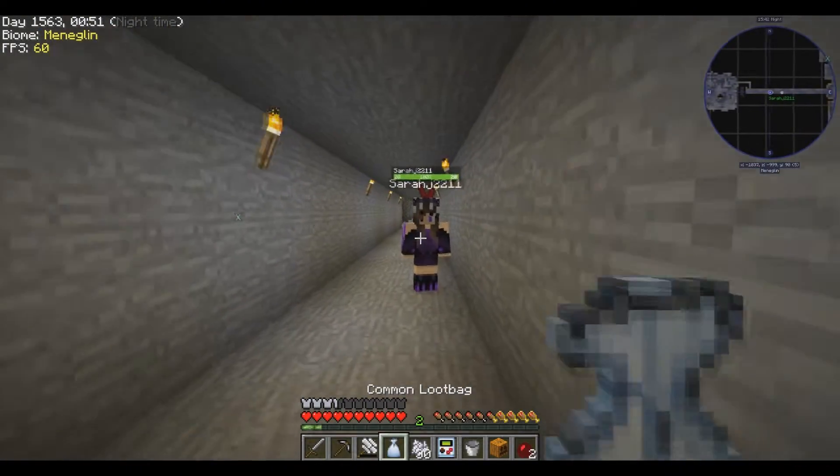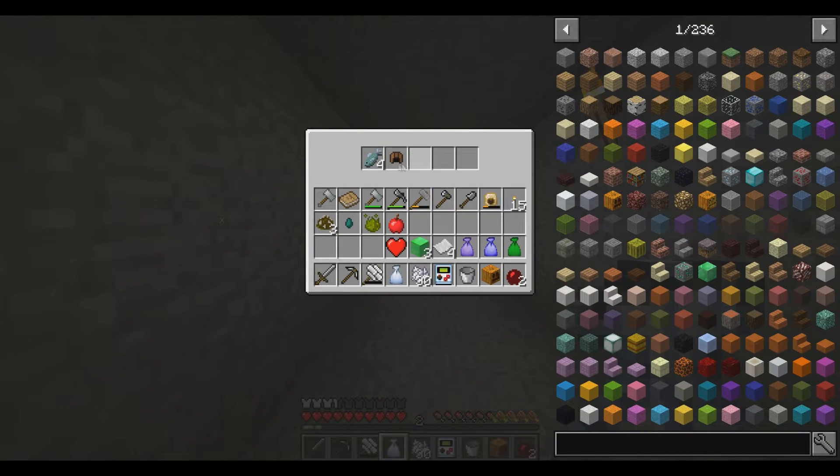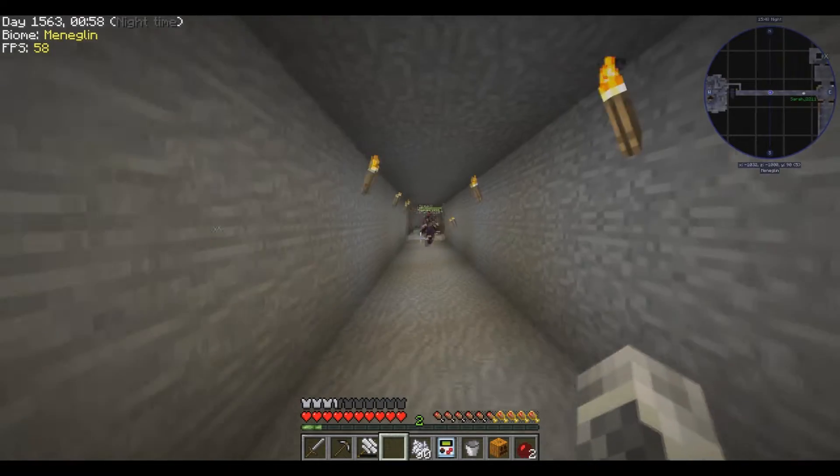I saved loot bags. Common gets paper, emoratic heart container, leather cap, and some fish.